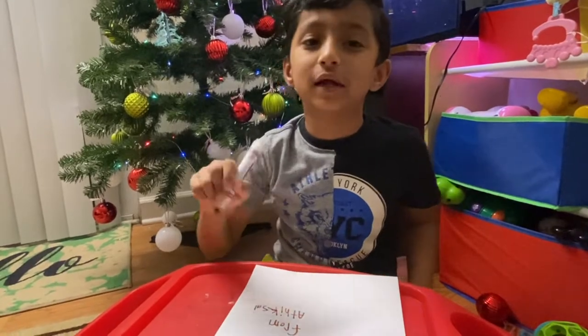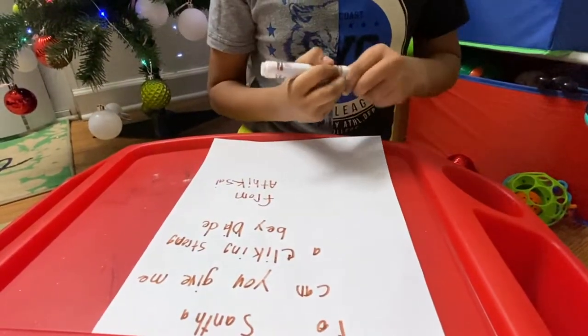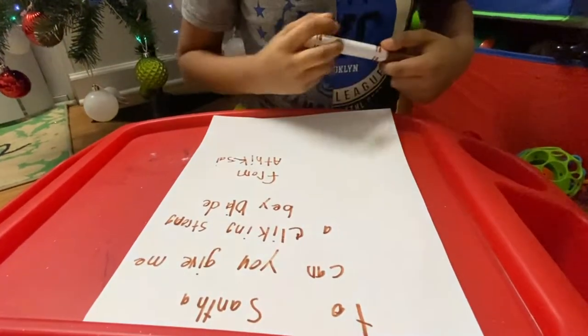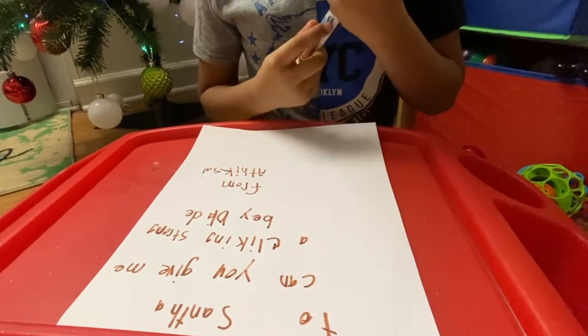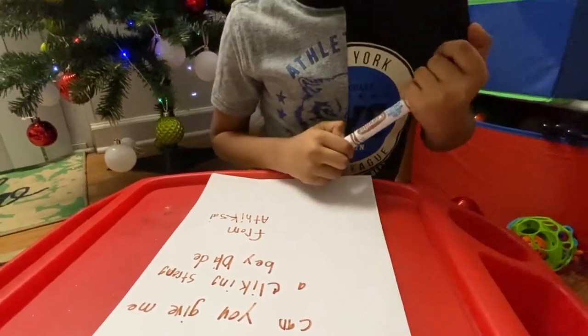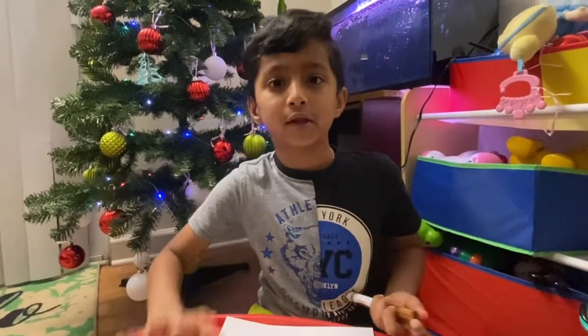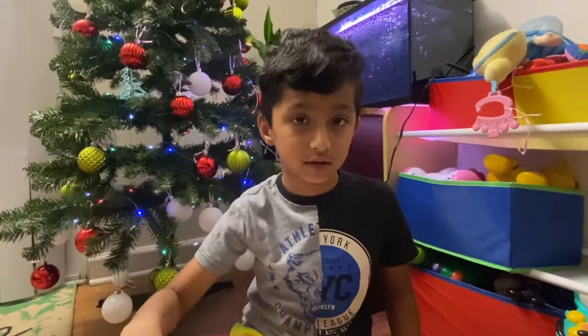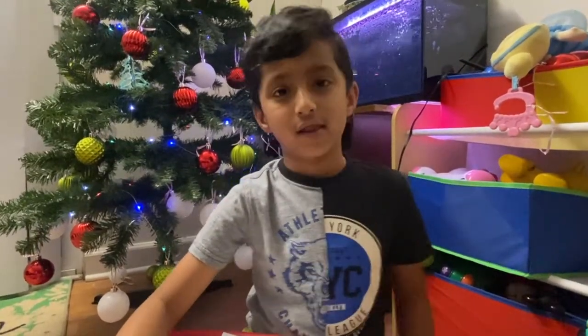So now we did it, let me read it to you. The first part is: 'To Santa, can you give me a clicking strong Beyblade from the big side?' So now Santa is going to give us — and I'm going to leave the table and the paper right here so Santa can get right here and give us Beyblades.